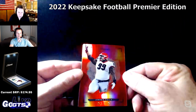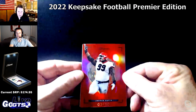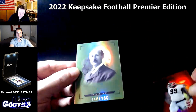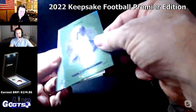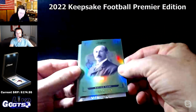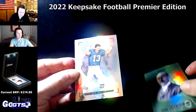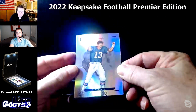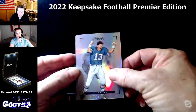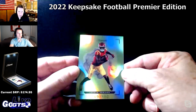Cards: Jordan Davis numbered to 10 — nice. Walter Camp numbered to 150. Dan Marino numbered to 199 — nice. And Jordan Addison numbered to 150.